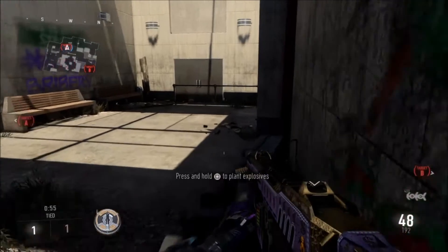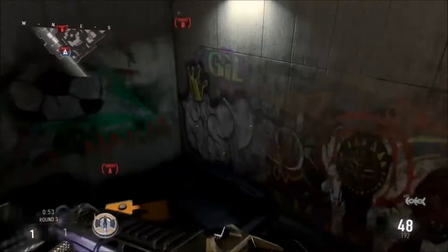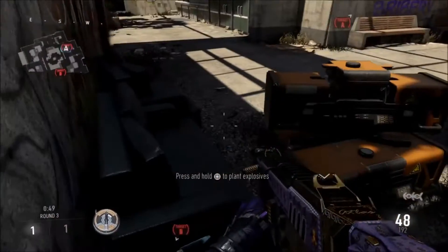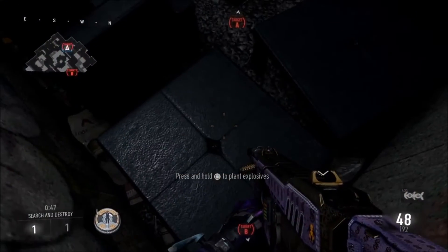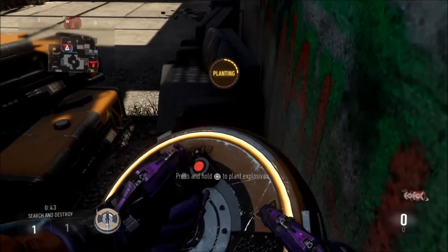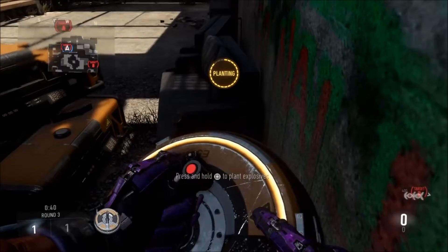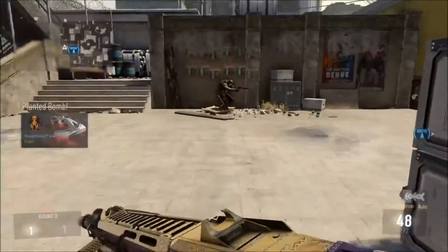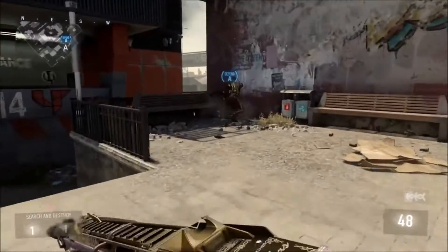I'm on the map in combat and I'm going to show you a defuse glitch for when they plant the bomb at the A site. So if they plant the bomb right in this corner, my friend here can defuse it through the wall.